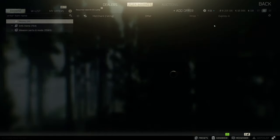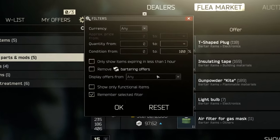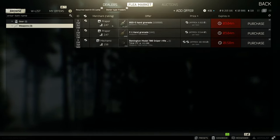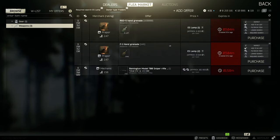Display Offers from Traders Only works very well in combination with the Required Search mentioned before, as you'll filter out all the barter offers from players and be left with barters from traders only. This is very good to quickly find out if that item is required or worth keeping for a trade.